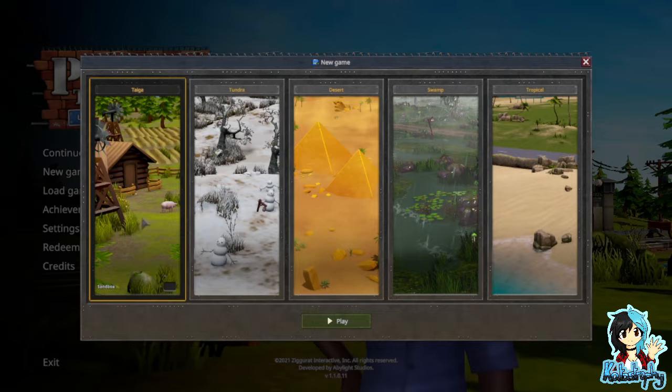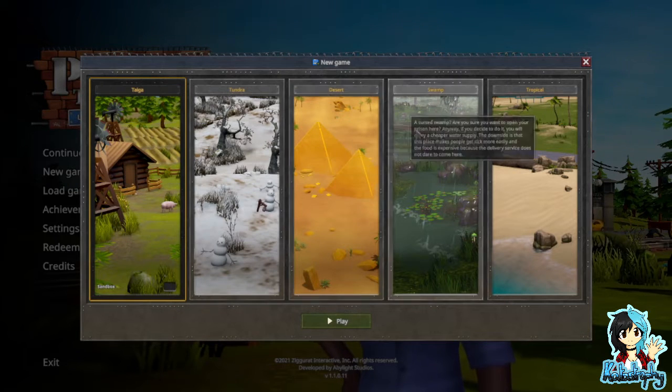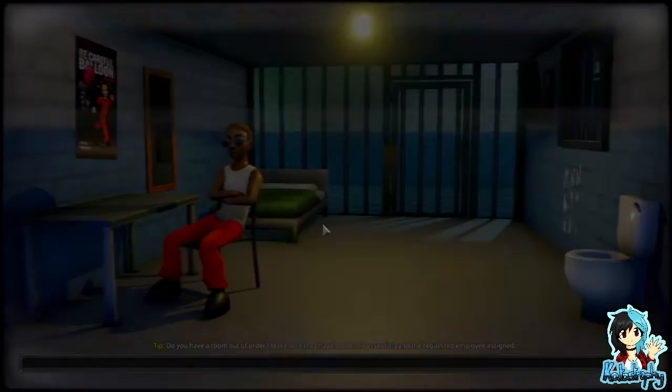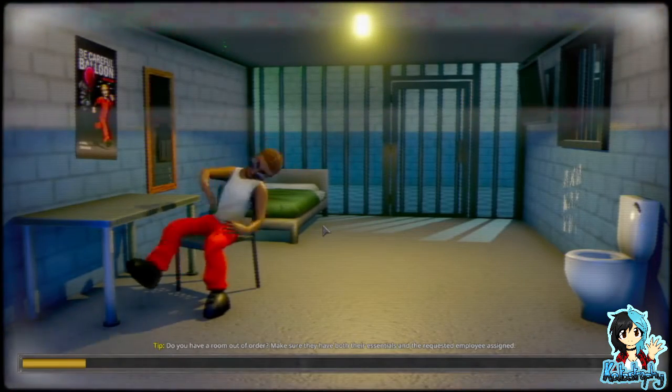There are five different maps. We have Taiga, Tundra, Desert, Swamp, and Tropical. Let's go for Taiga because when you go on the left it's usually easier and then all the way on the right it's more difficult.